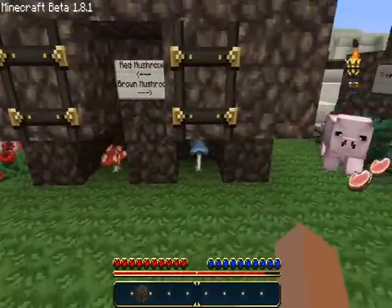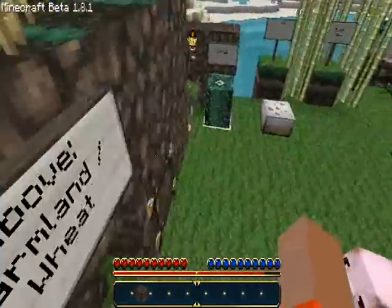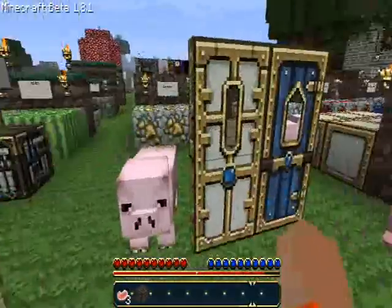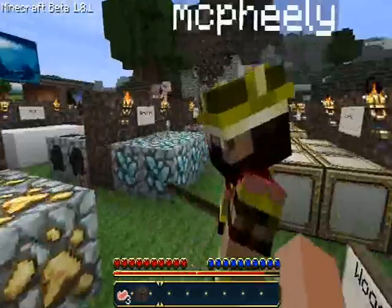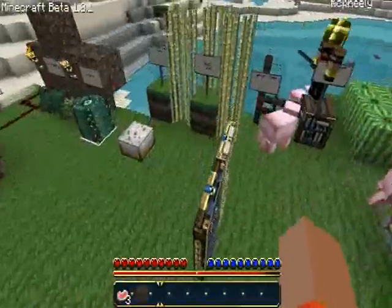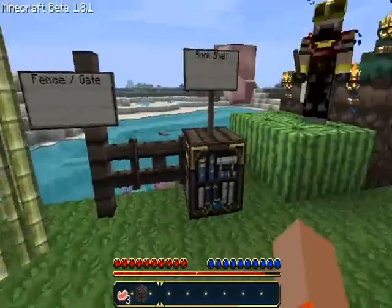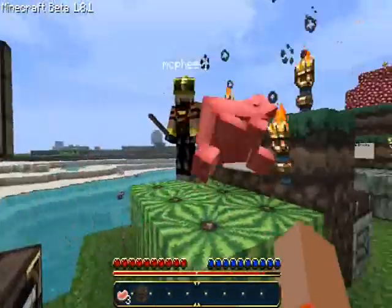Here you have the red and brown mushroom. Here you have the farmland and wheat. Redstone, the saplings look good, the cactus, cake, and the sugar cane. This is pretty much it — this is the regular 1.7.3 DokuCraft, updated to 1.9 pretty much already. Here's the doors, the fence and gate, bookshelf. And Nate will take it from here.